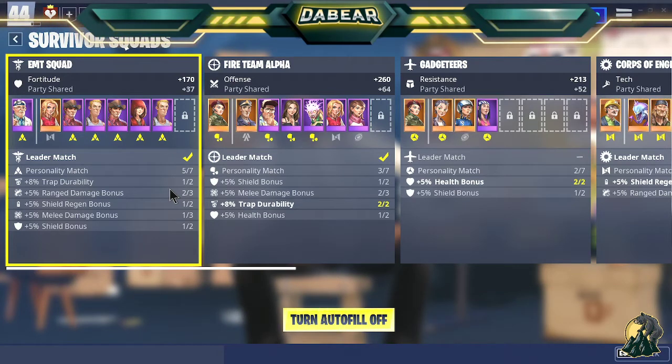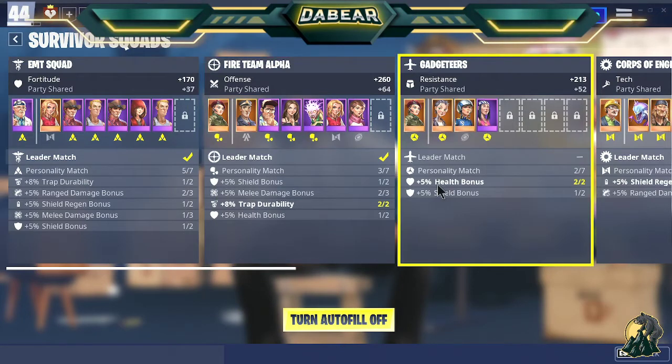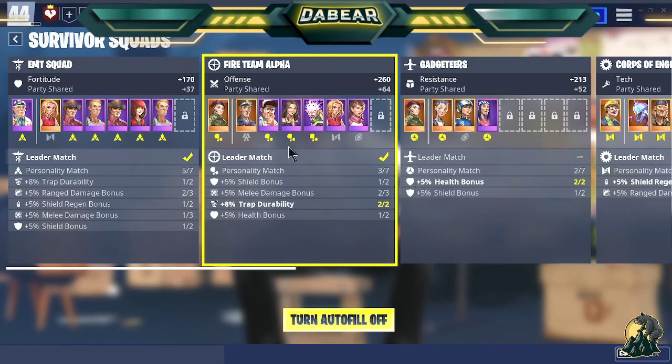Ultimately you would like to have all mythic leads and all legendary survivors. Until you get that, you use what you have. When I first start an account from scratch, I turn on autofill so that any survivors I get will go into autofill, and I can fix them later once I start getting mythic or legendary leads.